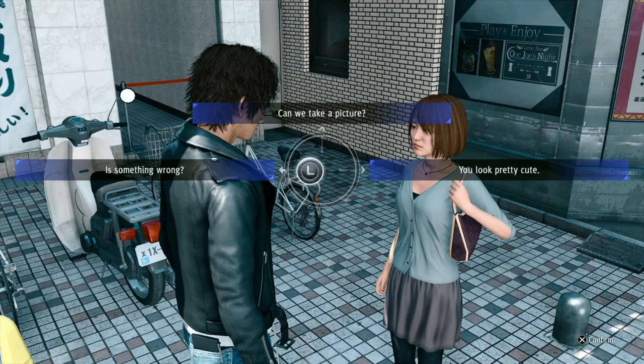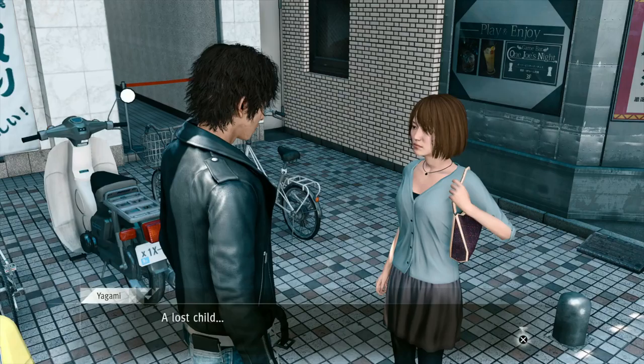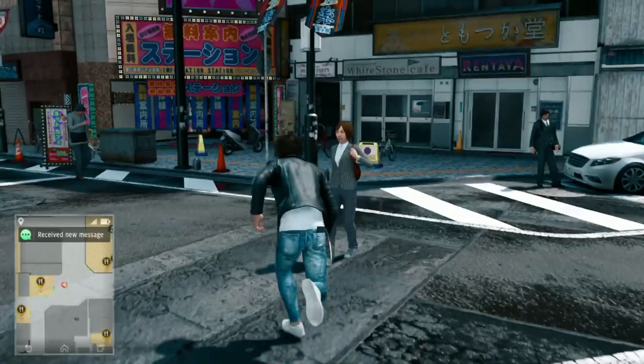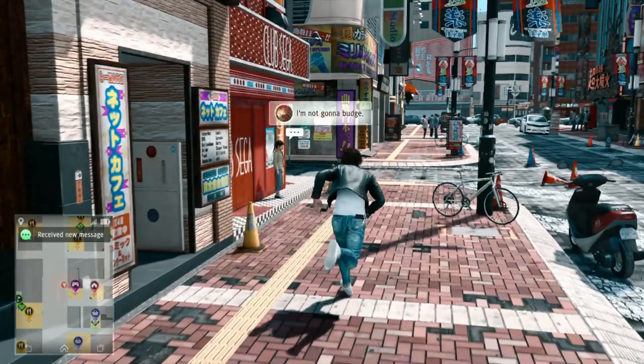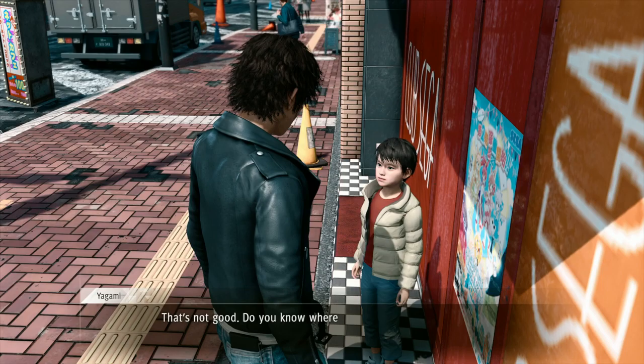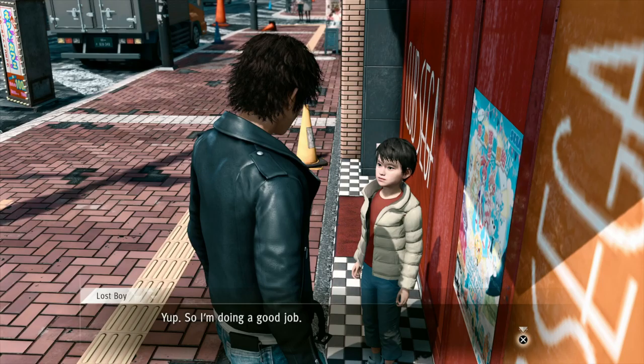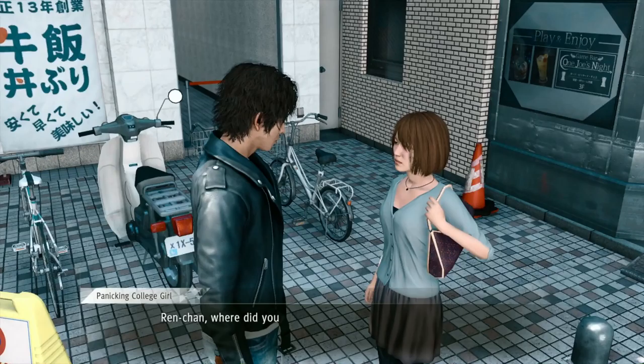This one looks promising. Excuse me, can I talk to you for a second? 'What do you want?' You seem a bit panicked — is there something wrong? 'Well, yes! I was with my little brother and now he's nowhere to be found.' A lost child — he's about 8 years old. Time to look for him. Where would he be? Of course — the arcade! Whoa, a kid! 'I can't find my big sister!' Mom always told me not to move when you're lost — he seems pretty mature for his age.